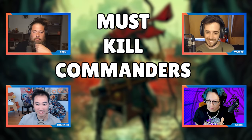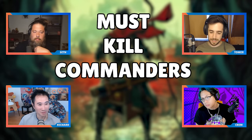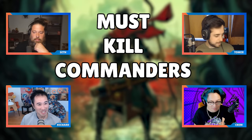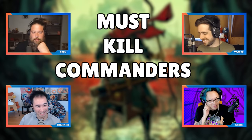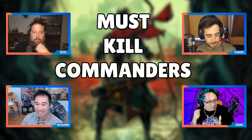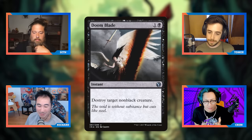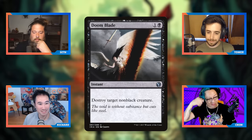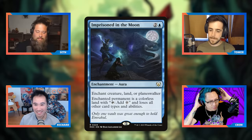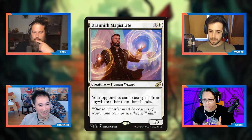Before getting into the specific cards, there are common answers to all problems. Player removal — you just kill the player, and when the player dies their permanents are removed and their commander goes. Spot removal like Swords to Plowshares works, and you also have options like Imprisoned in the Moon that permanently deal with a commander. There's also Drannith Magistrate. Counterspells obviously work similarly for the majority of commanders discussed.